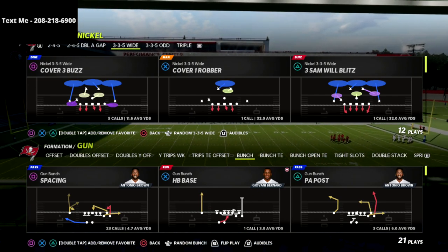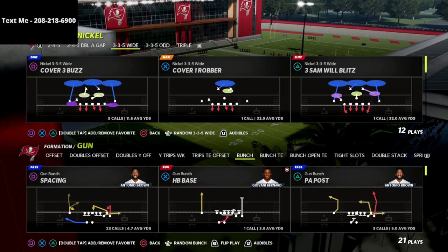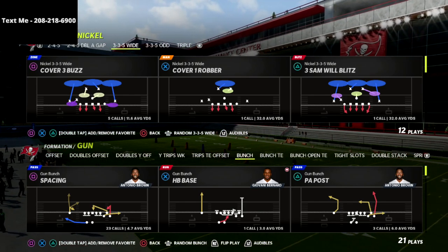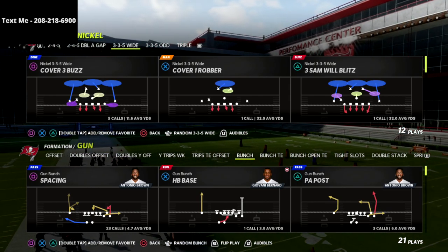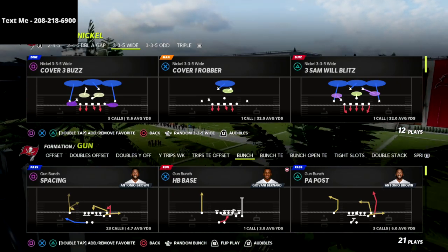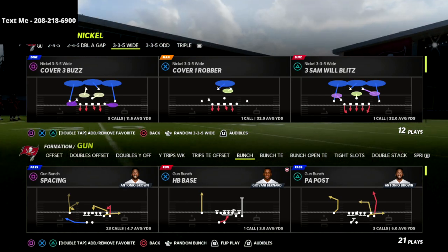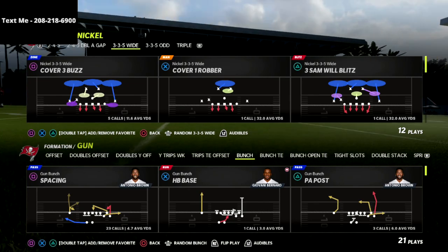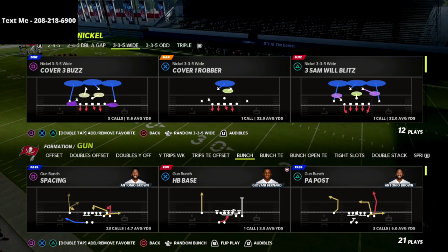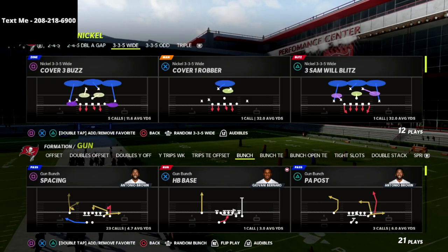If you're new to the channel, hit that subscribe button. Also if you've not already picked up my Gun Bunch offensive ebook, I would highly encourage you to do that. Gun Bunch is the best offense in the game for a lot of different reasons. We decided this year to give you a guide where you only pay one time — it's a one-time purchase of $15 and we're going to update this guide as far as we need to this season. Any new route combinations, any new patches — we're going to update it for you. We have one-play touchdowns against every single coverage.